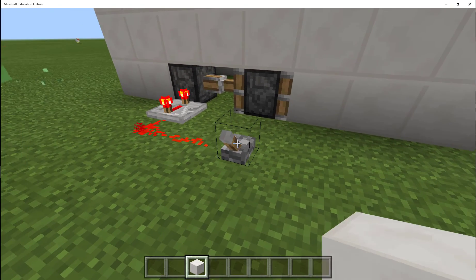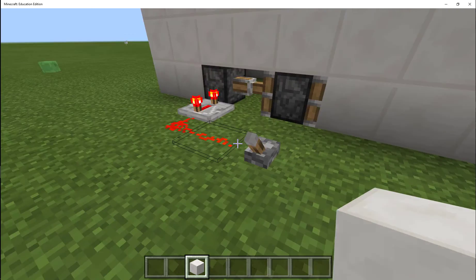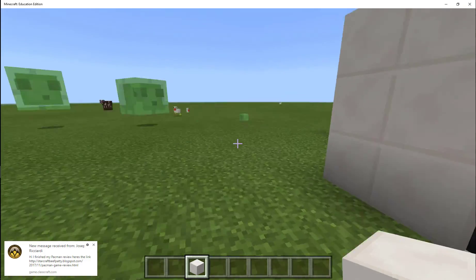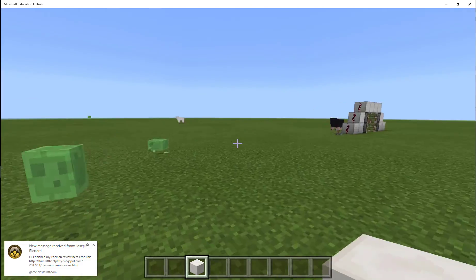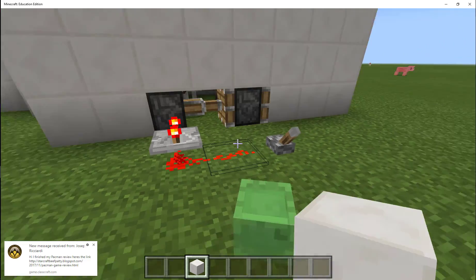This is for food. What I learned from Mumbojumbo is that redstone can only last about 15 blocks, and then you have to put a repeater to strengthen the signal again.